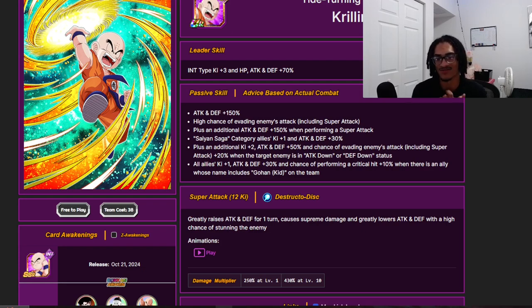Being able to attack and defense-debuff the enemy further activates his passive to get that additional dodge chance — very important for him — as well as having a stun chance in specific situations and getting 50% attack and defense for one turn, which is very helpful for a free-to-play card. This card is a support-type unit that can give up to 2 Ki and 60% attack and defense to an entire rotation, granted you are a Saiyan Saga category ally, and you can get up to a 70% chance to dodge.